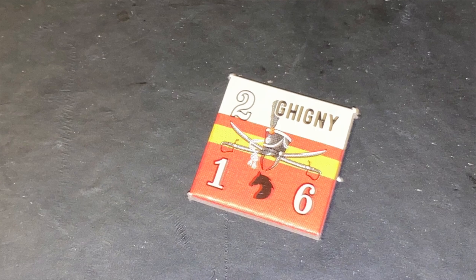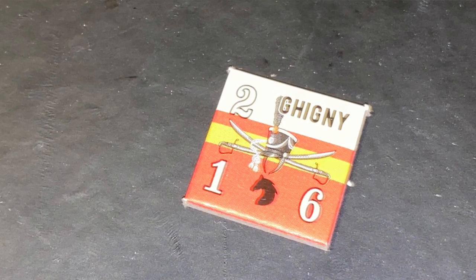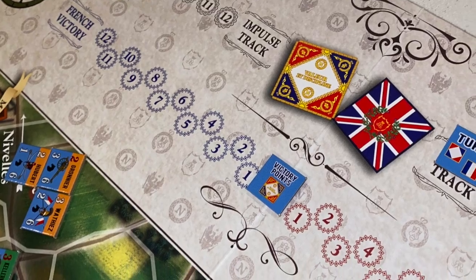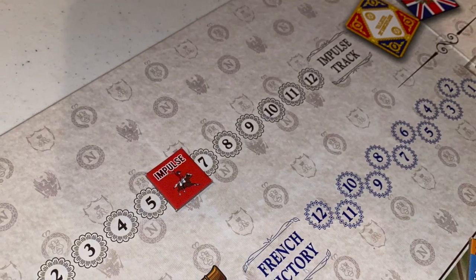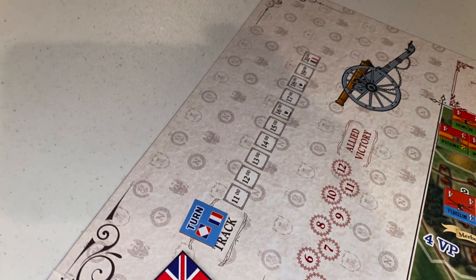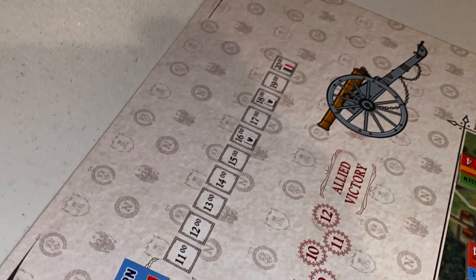Every unit has three numbers on it: the top left is its attack value, the bottom left is its defense value, and the bottom right is its movement value. On the side of the board, you have a tug-of-war scorecard showing who is currently winning, as well as an impulse track dictating whose turn it is, and an actual time track showing the different hours of the battle, which progresses depending on how the impulses play out.